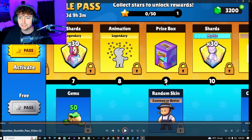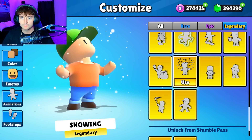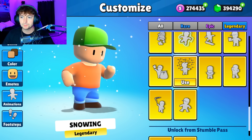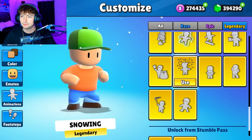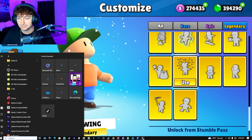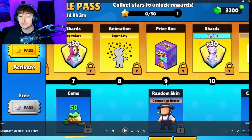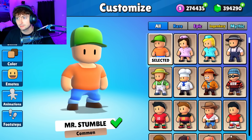We have an animation which looks like this — we got the snowing one. I was playing with Chase, my buddy who's in a lot of my videos, and he said it looks like dandruff. I said, how else would it look? It literally just looks like snow. We also got mythic shards — 30 of them to be exact.